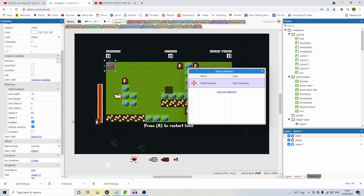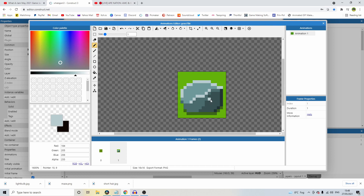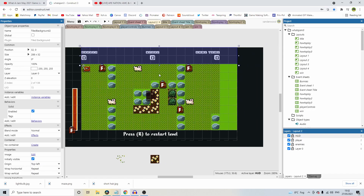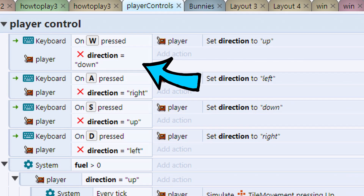I was able to map out a basic grid using Construct 3's tile movement behavior. I got a simple square moving around the grid using the arrow keys quite quickly. Next I added in some rocks which the player must navigate around — I gave them the solid behavior. I also used the grass tile I made and added a second frame to show the rock, and set the event sheet to enable the solid behavior if the frame was equal to 1. I added boundaries again using the solid behavior and set the player character to move forward every tick, allowing the player to only control the left and right direction. I also added a condition that prevented the player from turning 180 degrees back on themselves.